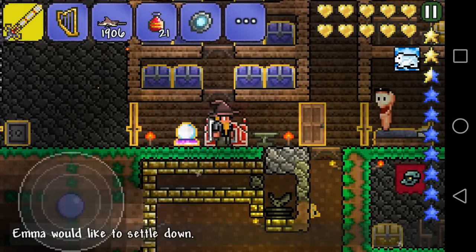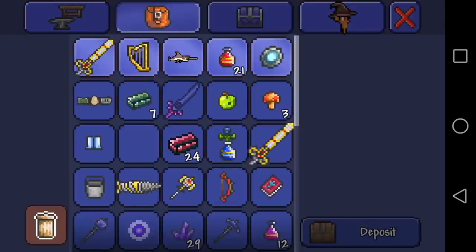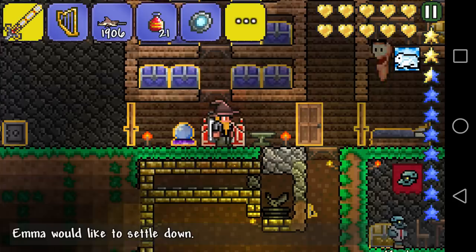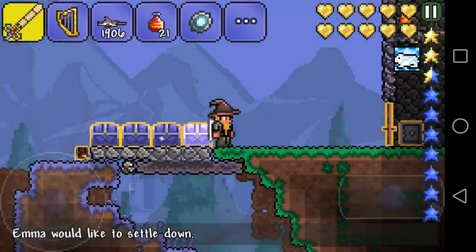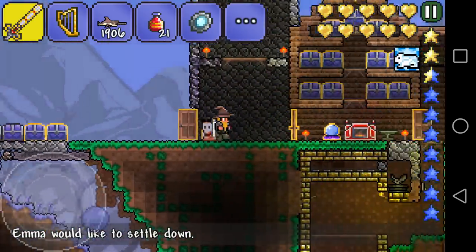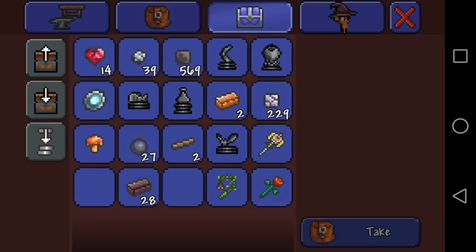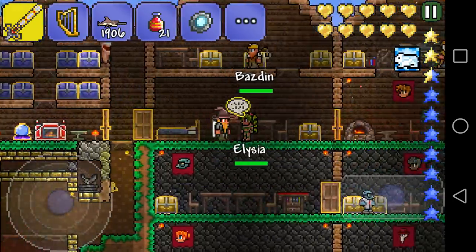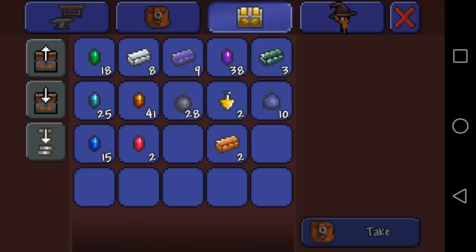Hey guys, Damir345 back here with another tutorial episode. I finally made an Excalibur and gathered some ores, the adamantite ones basically. So now we can make the Taisona, and the last thing we must do is basically kill the Okram, which is going to be awesome.